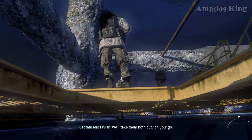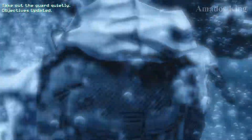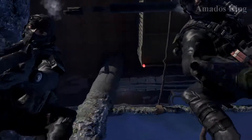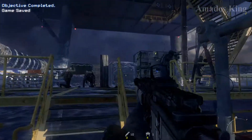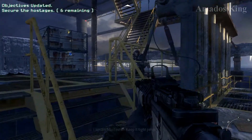We'll take them both out. On your go. Two hostiles down in Section 1 Alpha. Moving up to Section 2. Roger that, Hotel 6. Keep it tight, people.